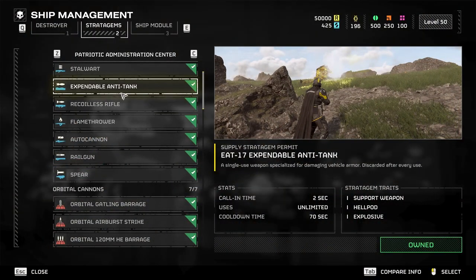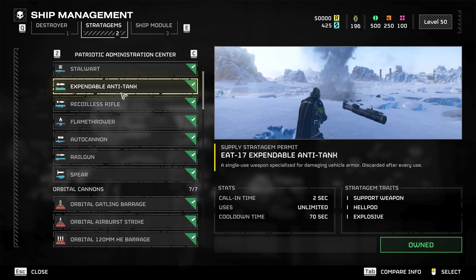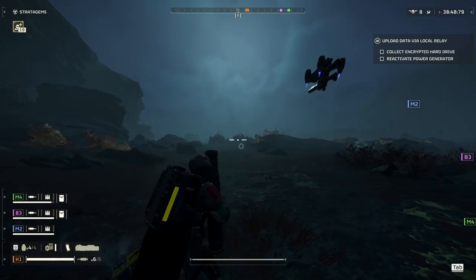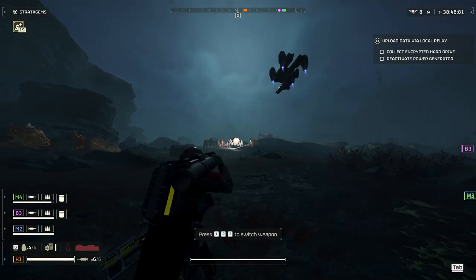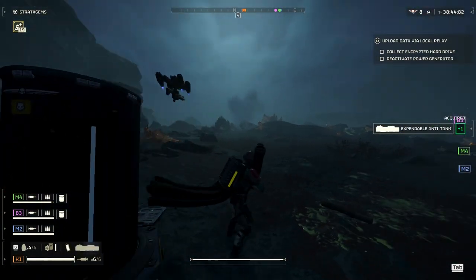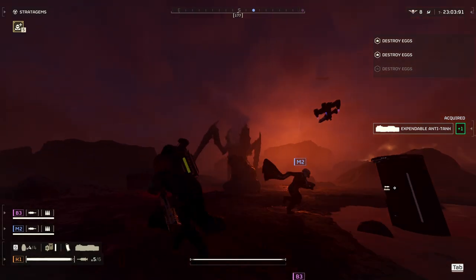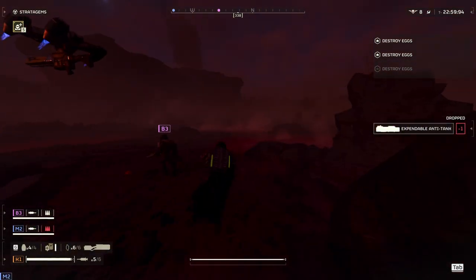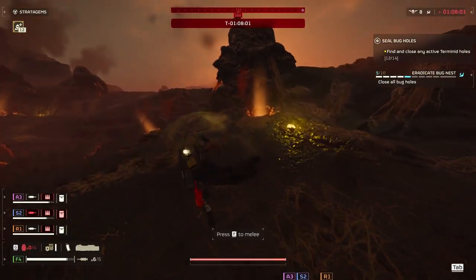For the support weapon, I always run the EAT — I think it's self-explanatory. It's basically my anti-heavy asset. Especially with the recent buffs: it kills Chargers with one shot to the head, and two to three well-placed rockets to the face take down Bile Titans. It's also not a bad substitute for destroying bug holes when you run out of grenades.